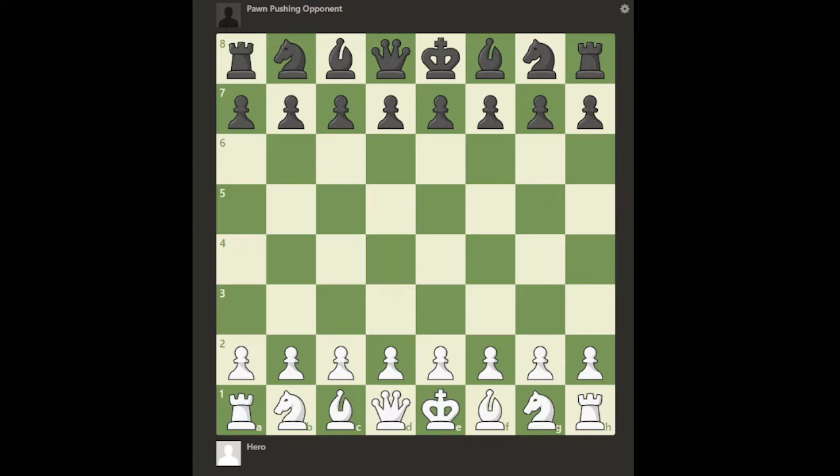When a lot of people show examples, they tend to show some opening theory line where one side gets a really terrible position by pushing pawns, and then they just show it's a bad strategy. But the problem is, when you actually play a real game and opponents tend to push pawns, they're usually not following opening principles too well. I hope these three examples I created will be a little more realistic in terms of something you might actually see.